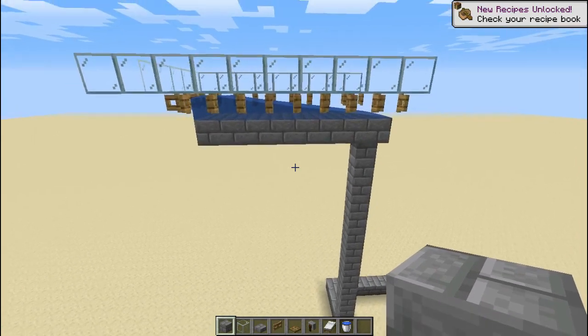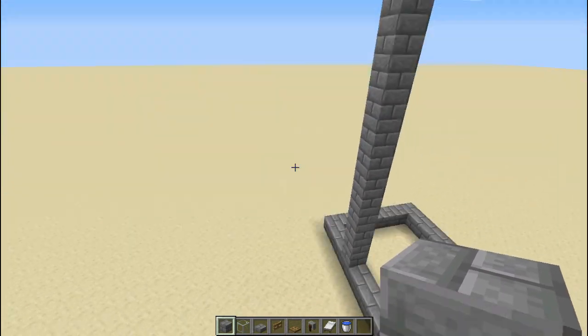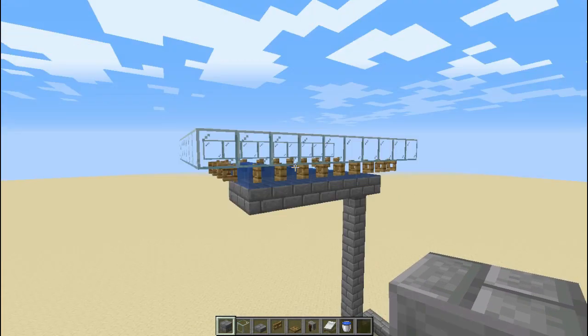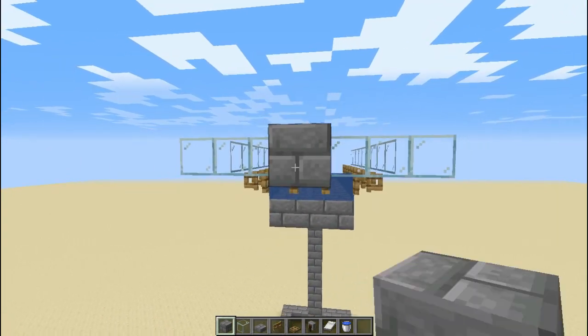The reason I recommend going 15 blocks instead of 11 is that at 11 I noticed the iron golem sometimes still spawns on the ground. At 15 it won't spawn on the ground, so we don't have any loss. The next thing is we're going to make the villager holding place.